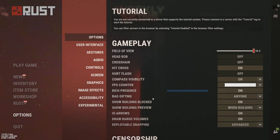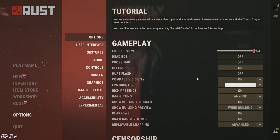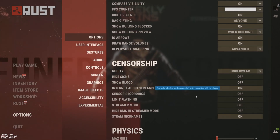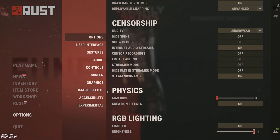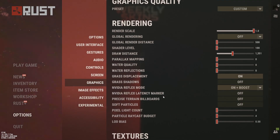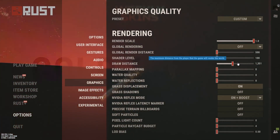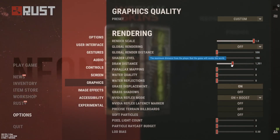For options, you want to use 90 FOV. Next, graphics — you never want to lower your render scale because your game will look bad. Your draw distance, never have this above 1.5k because you're never going to see further than that anyway.